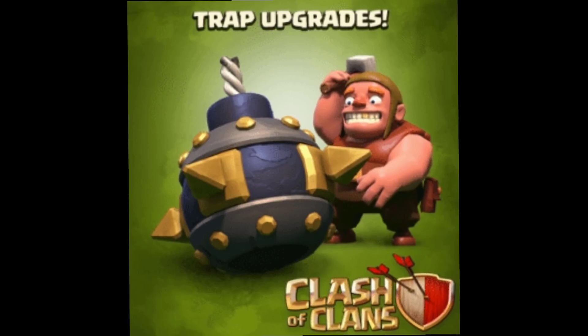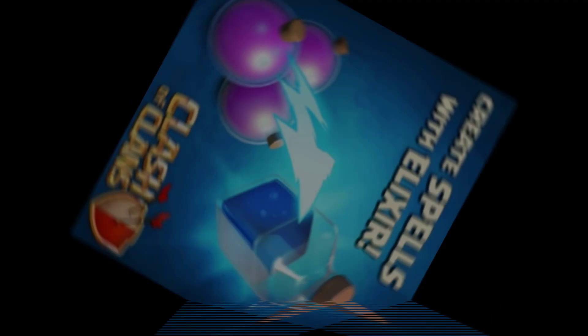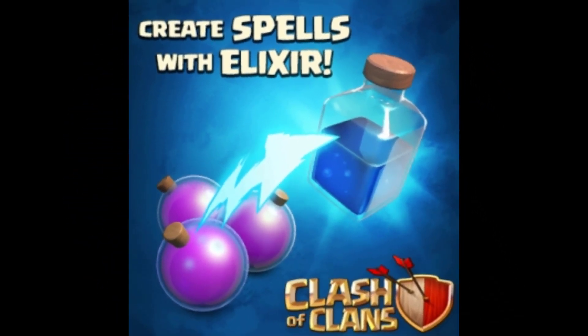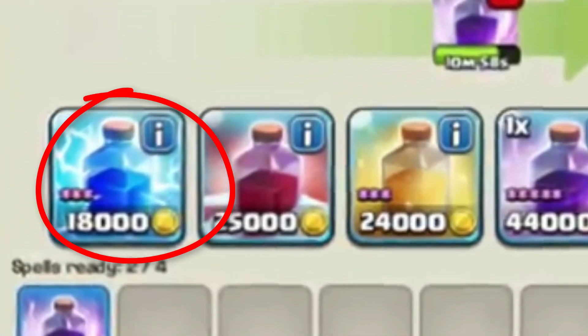In this update, this is the only spell for Elixir. It is built and when you download the Elixir, you can actually click on the Elixir. It will be a new Elixir — this is the new Elixir update.